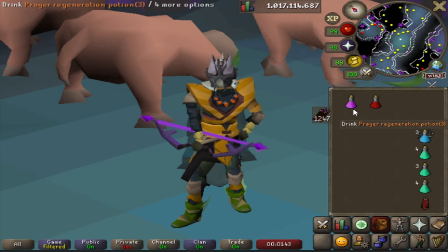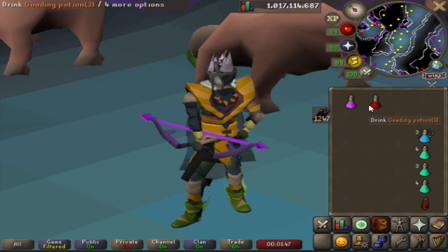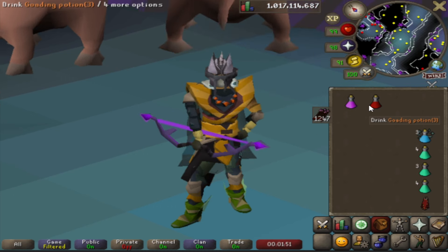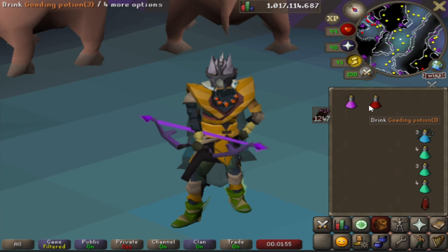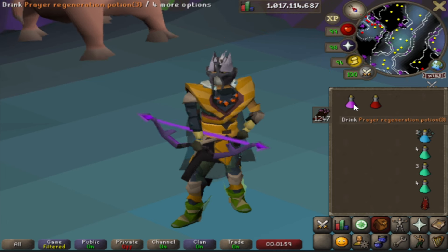Today we have got two game-changing potions that are dropped in Old School RuneScape, and they are perfect for all you slayer and bossing fans out there, especially if you love to AFK your slayer tasks. Introducing the goading potion and the prayer regeneration potion. These two new potions are about to make slayer, combat training and even bossing easier, more efficient and a whole lot more AFK friendly. Let's dive in.